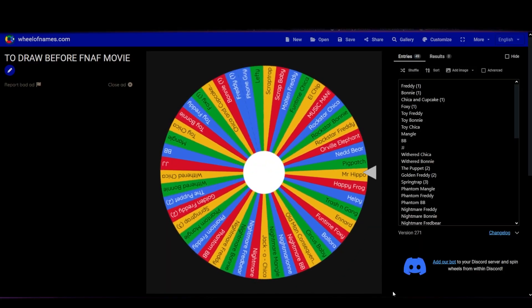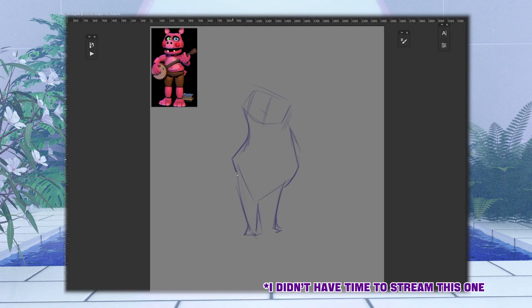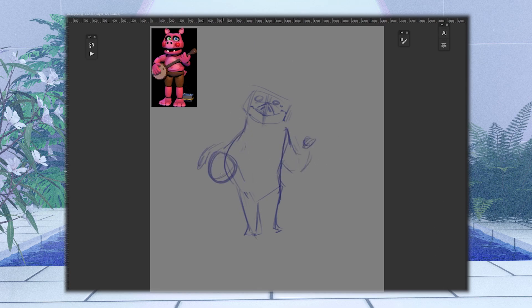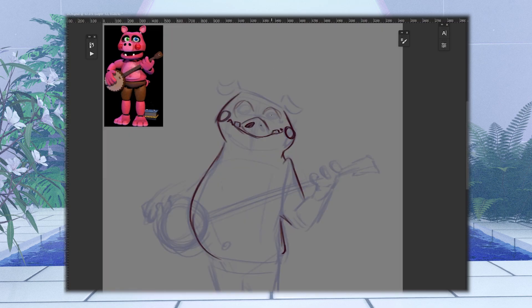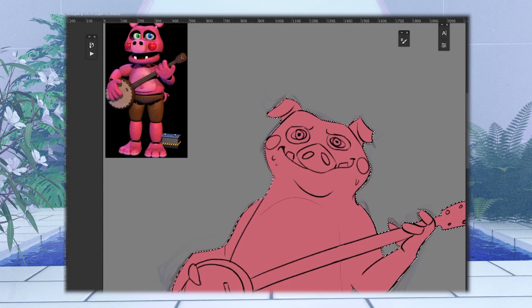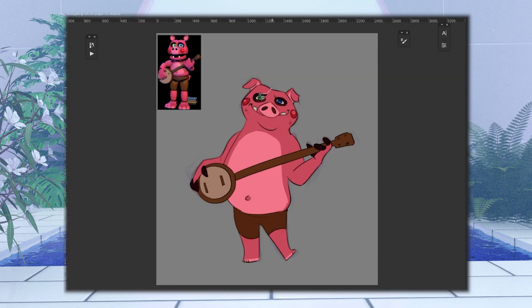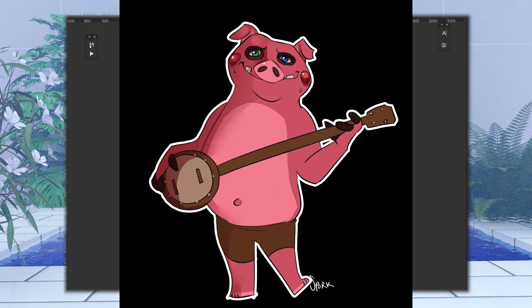The next character that I rolled on my Wheel of FNAF characters is Pigpatch. I was really uncertain going into this drawing as I've never drawn Pigpatch, and I've never drawn a pig in my life, but I know how to stylize animals. On a second monitor I did have an image of a real-life pig so I could see what shapes I needed to push and pull. I'm fairly happy with this drawing — it's not my favorite; out of the seven I've done it is certainly my least favorite, but it's not bad in any sense.